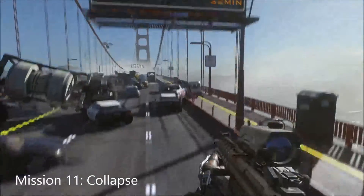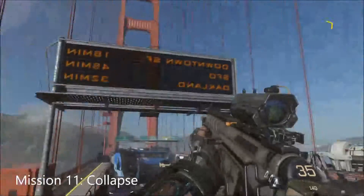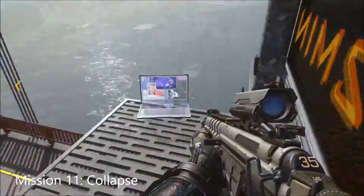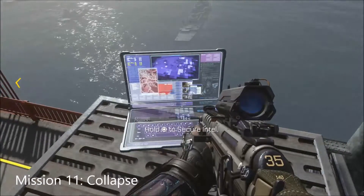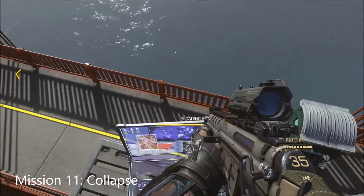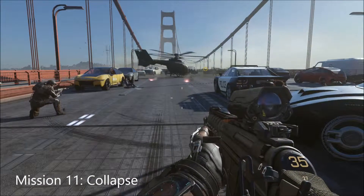As you progress up the bridge, you'll see this bashed-up truck in the middle of the road. There's a sign here — what you want to do is jump up on the sign on this side, and you can see the Intel just on the edge right here.